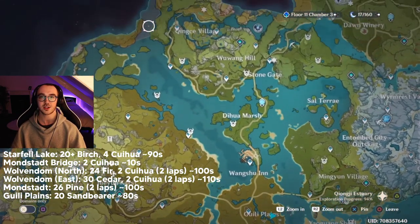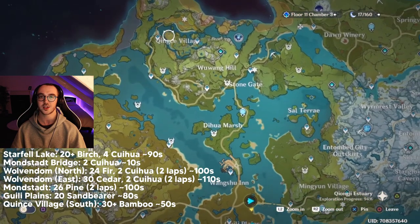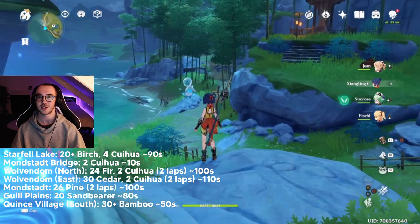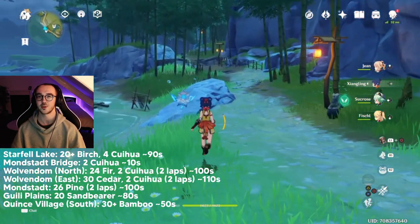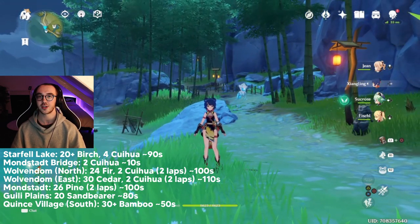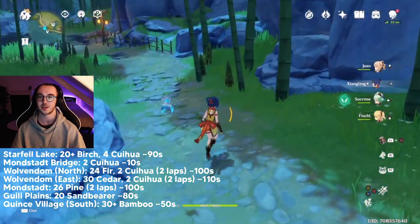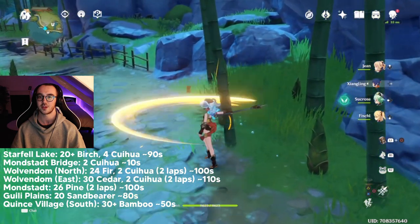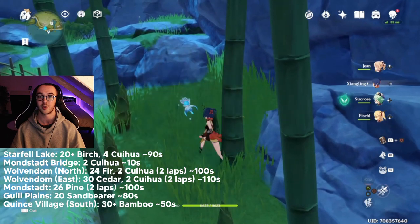Last but not least we have bamboo. Come up to just south of Kinte village and use this teleport. I don't have a strict route for this — you can see the abundance of bamboo trees here. Just remember that you can only interact with one tree at a time, so if you're using a sword user, claymore user, or similar, you can't get wood from two trees simultaneously even if your attack hits both.